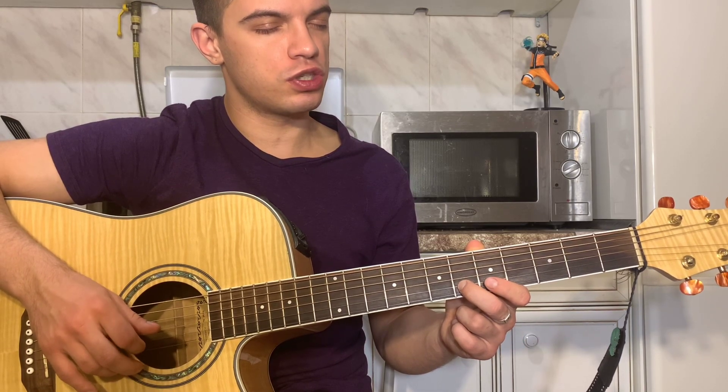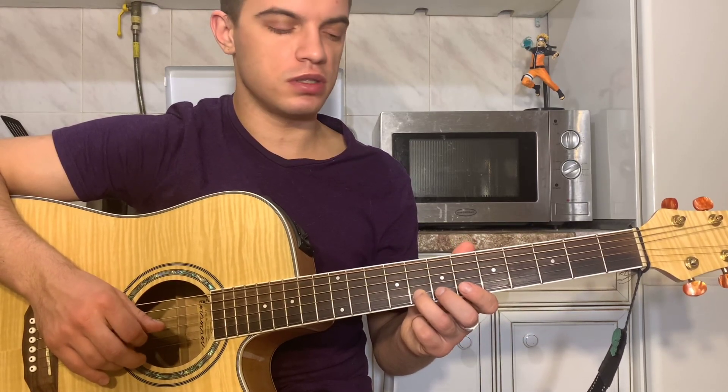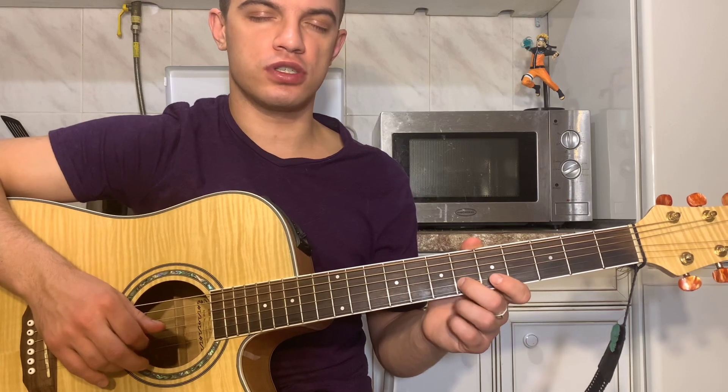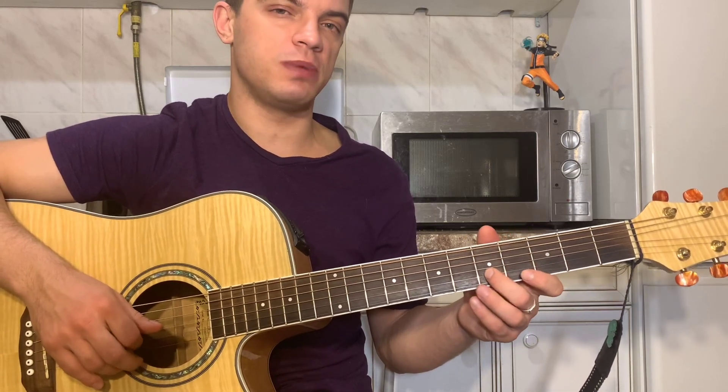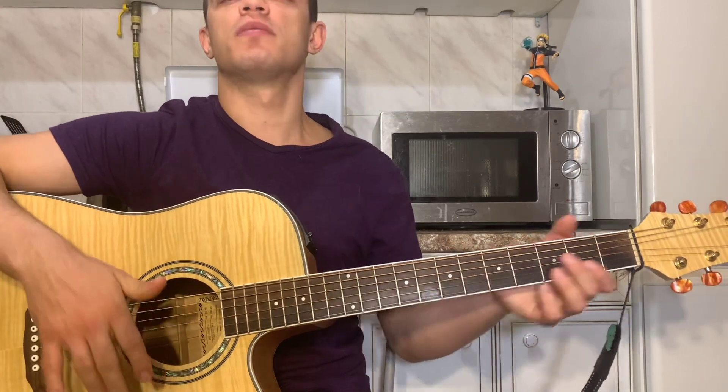Получается: 6, 6, 6, 6, 6, 6, 5, 3. Затем 8, 8, 8, 8, 8, 8, 8, 6, 5. Потом 6, 6, 6, 6, 5, 3. Затем 5, 5, 5, 5, 5, 5, 6, 8. Поехали — ставим Dm.